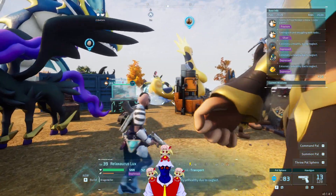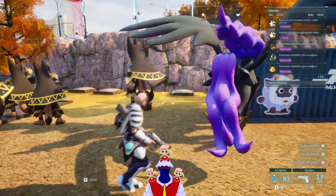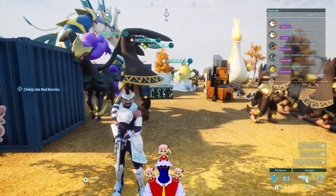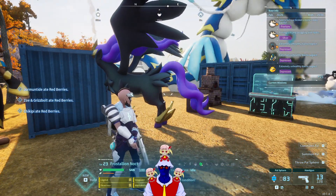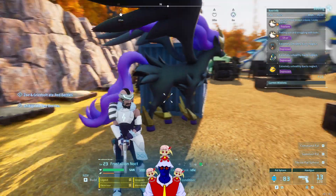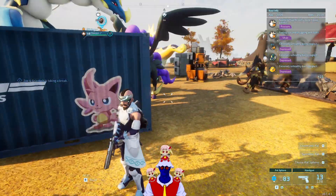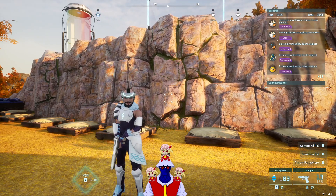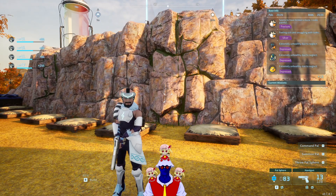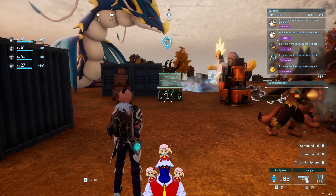By the way, I'm not going to ignore the Lucky alternative. Instead of Lord of the Underworld, if you want a Frostalian Noct that is good at all elements, then maybe you want Lucky instead of Lord of the Underworld. But I prefer the 20% damage of Lord of the Underworld for all dark attacks instead of just 15% from Lucky. For Catarys, stay tuned for the next video because I have made the perfect Catarys.